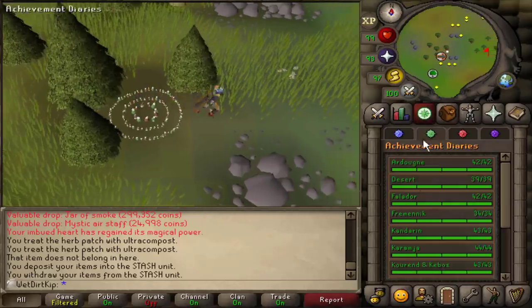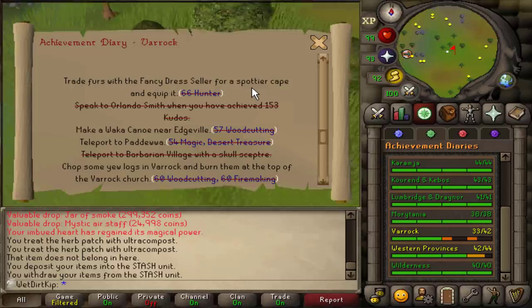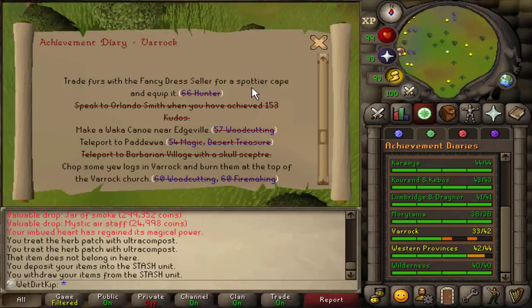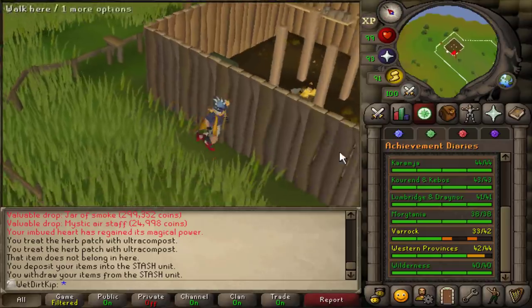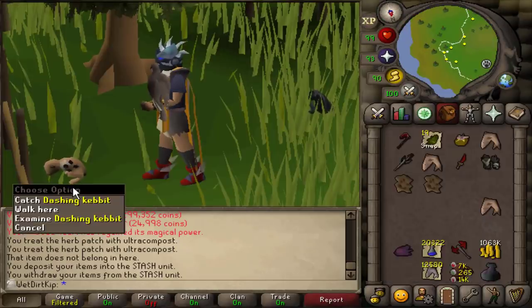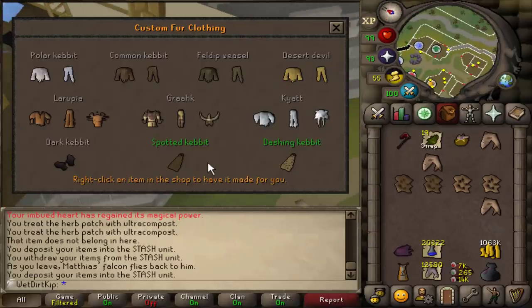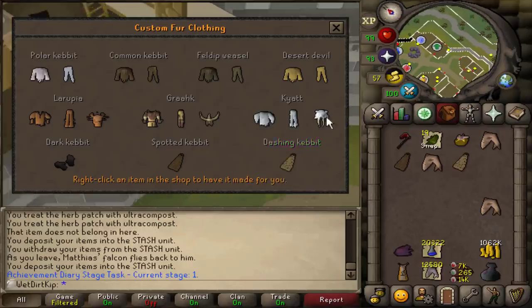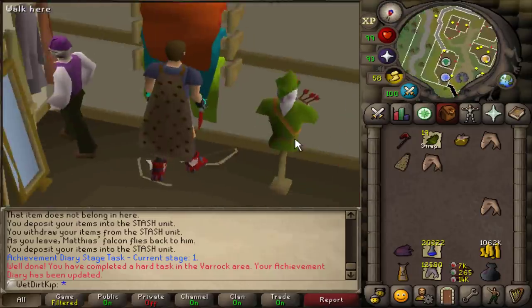For this first task for the Varrock Hard Diary, we have to get a Spottier Cape. The Spottier Cape is actually storable in the POH, as well as the Spotted Cape. So I'll go ahead and get the furs to trade in for both of those capes - feed one bird with four Kevits. Hello, I heard you were a Dashing Kevits - I'd like to get some furry clothing. I'll take a Spotted Cape and a Spottier Cape. We equip it, and there's the Diary task - and there's the other cape too.